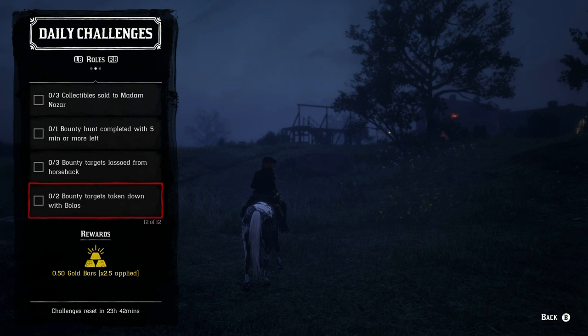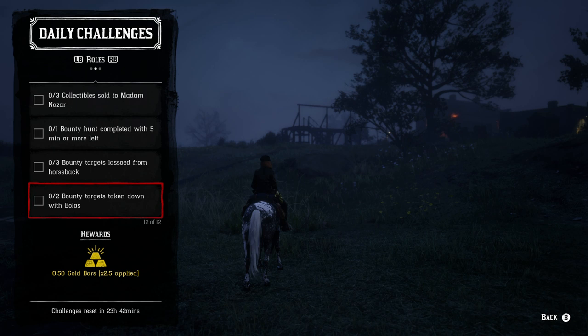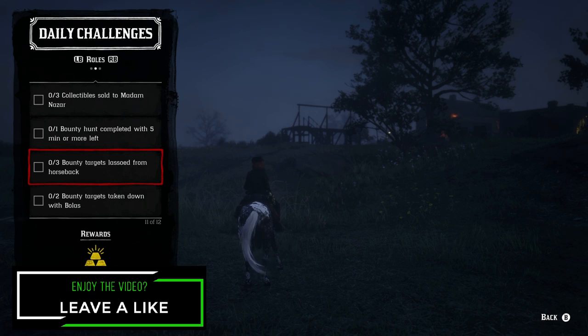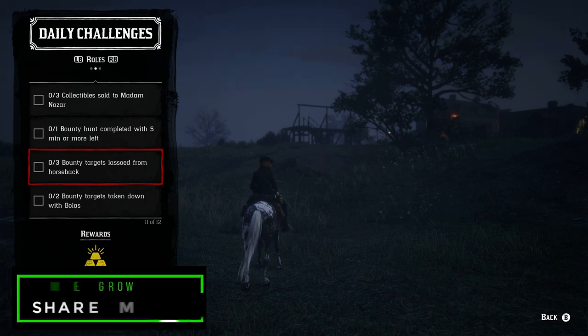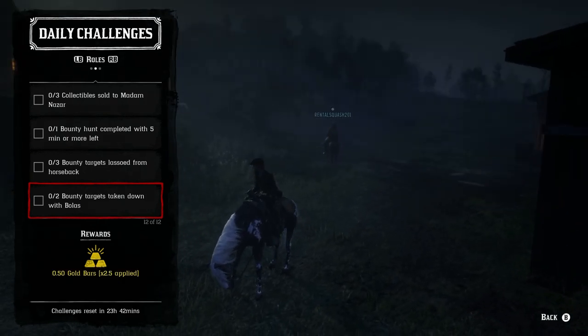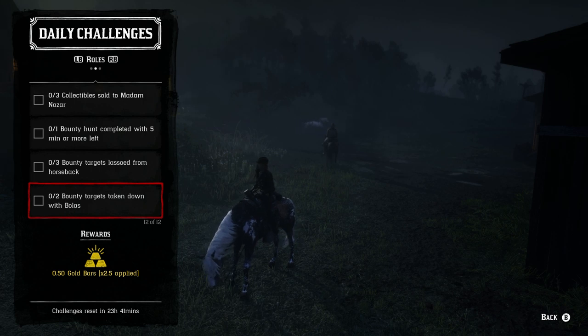For the bounty hunter role — the only role that pays out additionally in gold beyond the daily challenges — you could be looking at 12 to 13 gold bars per day total. For the bounty hunt completed with five minutes or more remaining, just do a bounty hunt as fast as possible. For three targets lassoed from horseback, use the reinforced lasso. For two bounty targets taken down with bolas, use the bolas — they're a lot of fun and easy to use.